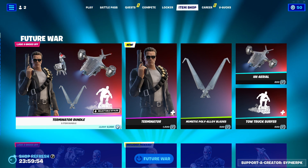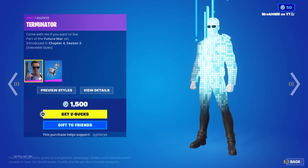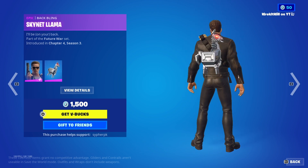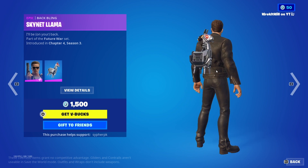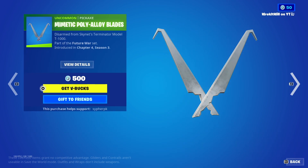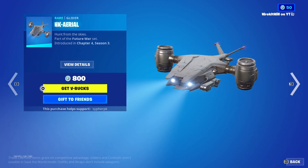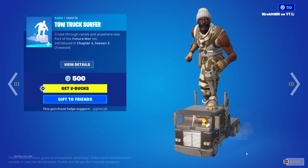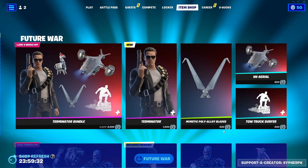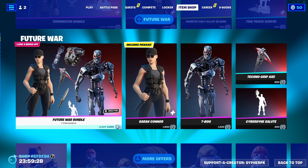We did — we got the brand new Terminator bundle. The skin goes hard, I really like the back bling. I've thought about buying it just for the Skynet llama, it's really cool. Here are the pickaxes, the glider, and the emote that comes with it — oh, I forgot, that's DMCA. Whoops.